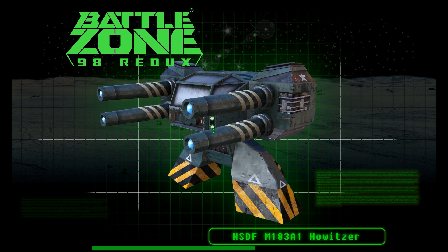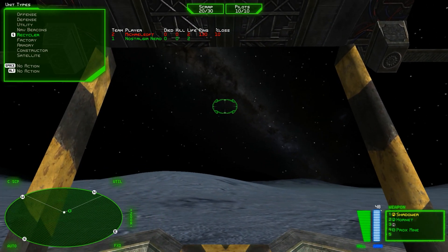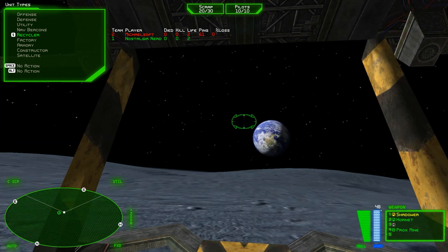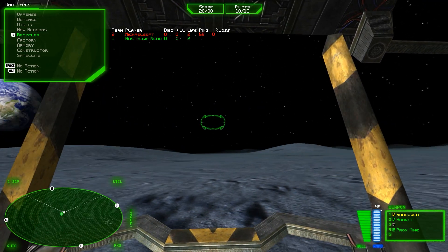1920x1080p — P for Productivity and Pizzazz. That is an NSDF M183A1 Howitzer, ready to roll. Look at the sky — we've got the galaxy, we've got the Milky Way, and we've got the Earth. It looks splendid. It's like being on the moon.